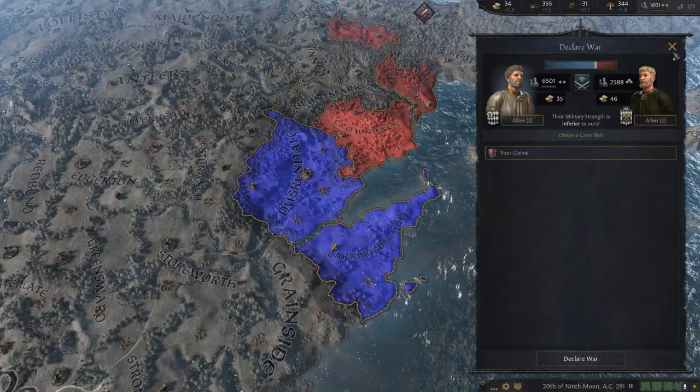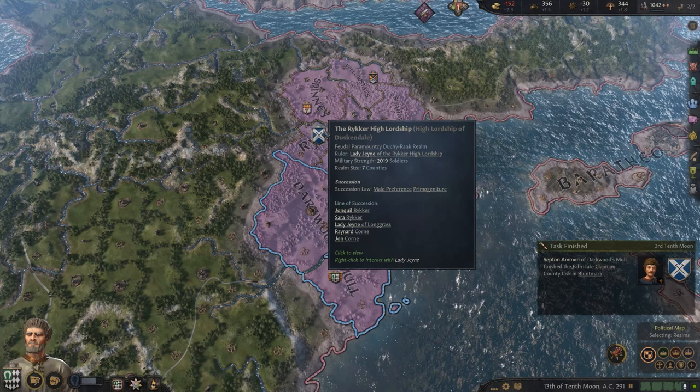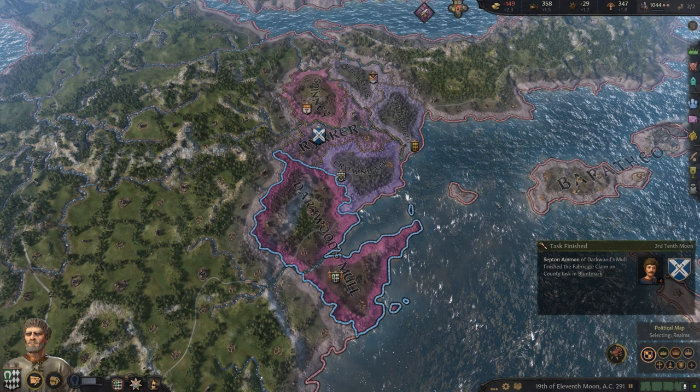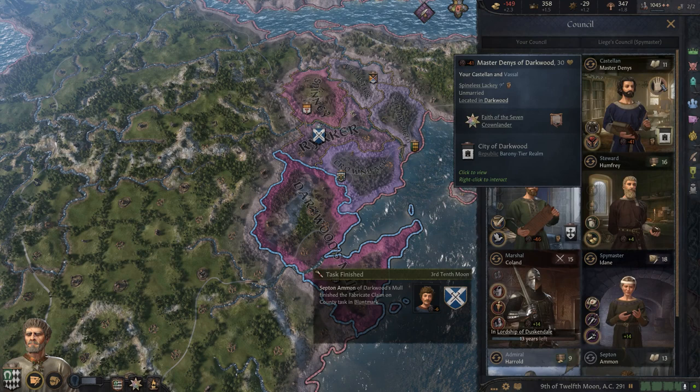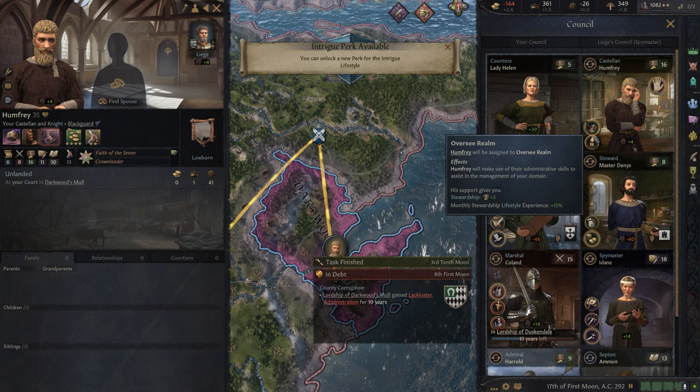I'm still trying to get another claim. I do have a claim on the county next to me, but it didn't quite work. Sometimes if your septon's skill and learning is high enough, you get a claim on the entirety of the duchy. This won't happen unless the duchy already exists, though. So say that this duchy of Riker — or what is normally Duskendale — wasn't there, you wouldn't get the option to claim it from your counselor because they can't put a claim onto something that doesn't exist. You can only do it individually by counties.